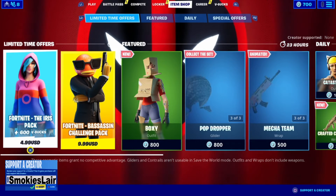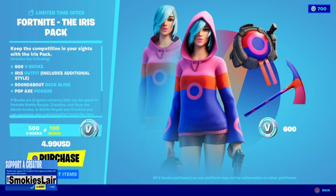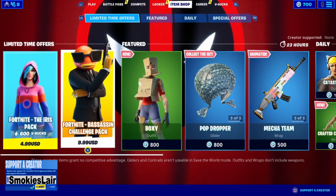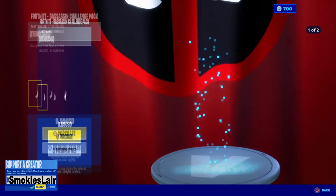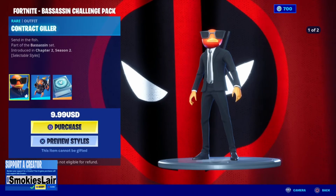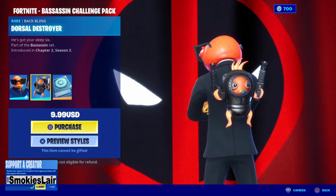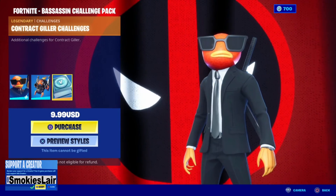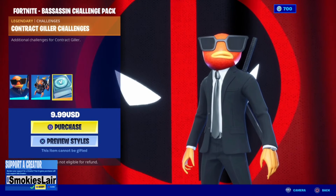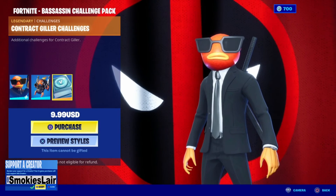After this we're moving over to the Iris pack — plus 600 V-Bucks. You get her, her back bling, her pickaxe, plus 600 V-Bucks for $4.99. That is an amazing deal guys. And then you move over to the better deal than anything I've ever seen — you get the Assassin's back, you get the Contract Killer with or without his sunglasses, you also get the back bling of the most adorable looking fish monster with little pistols you'd ever see, and then you get the 1000 V-Buck challenges. You basically get your money back plus a free skin, so go check that out and see if it suits you.